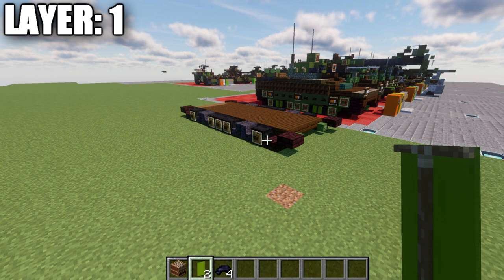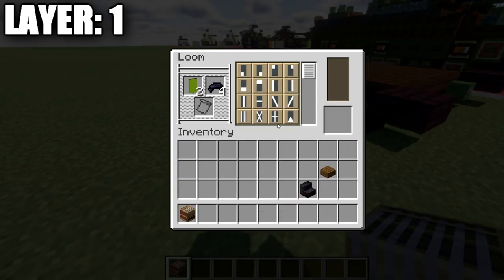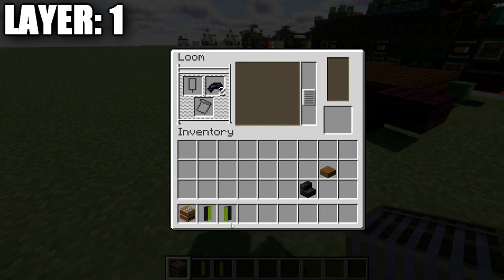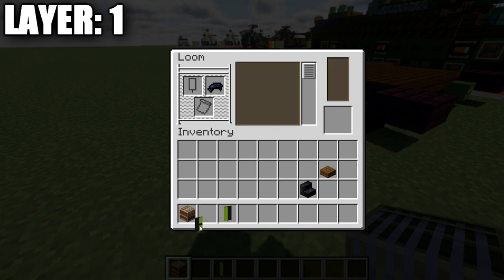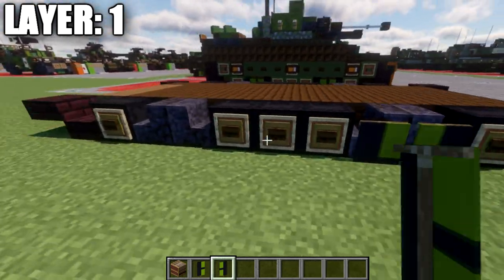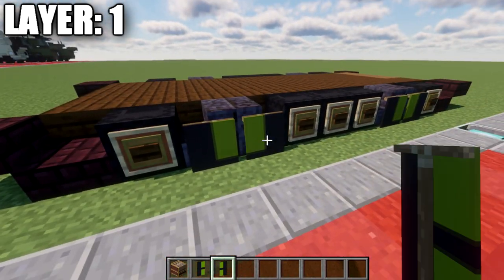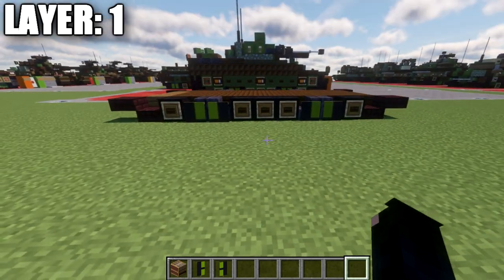Let's move into our banners. You'll need a loom, two green banners, and four black dye. In the loom, place a green banner and black dye — for the first banner do black on the left side, for the second do black on the right side. Then put each banner back in the loom and add the line going across the center for both. Place the finished banners on the sides of the polished blackstone stairs — on both sides of the wheels.